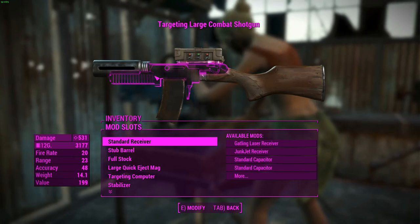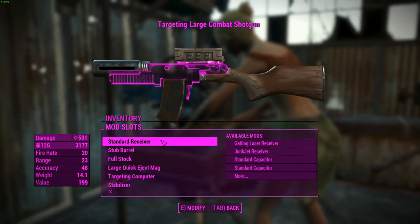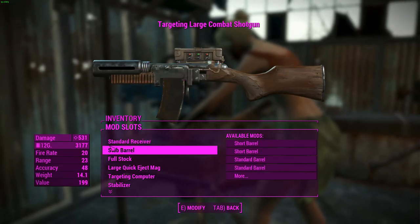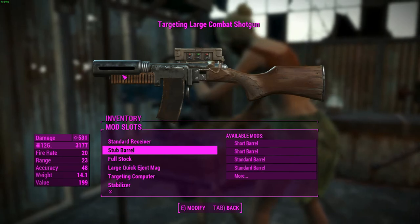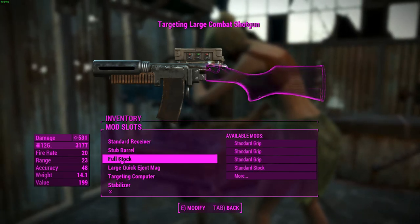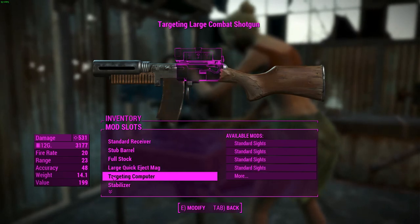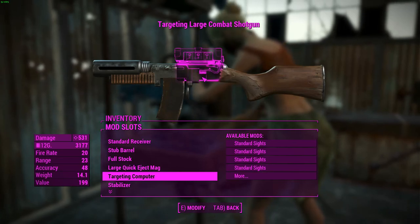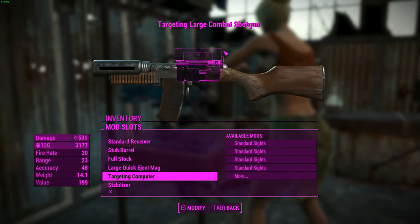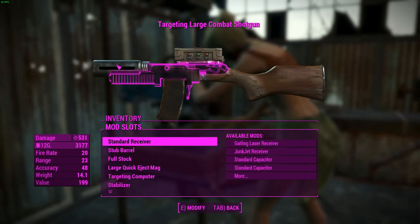This has just got a basic combat shotgun standard receiver — shoots 8 projectiles, or 7 with the standard. I've got the pipe gun stub barrel, which allows me to attach the missile stabiliser. The full stock from the double-barrelled shotgun because it looks cool, and the quick eject mag from the combat rifle for ammo capacity. The targeting computer is the main build of this weapon — it allows us to fire missiles instead of shotgun pellets. The stub barrel lets the stabiliser connect, adding a little more to the weapon.